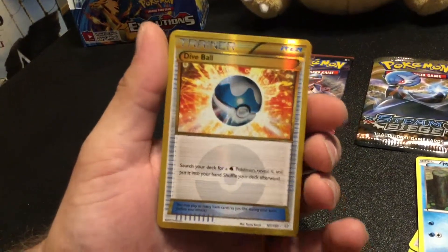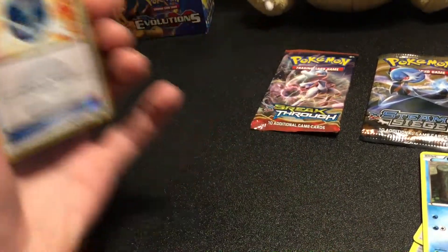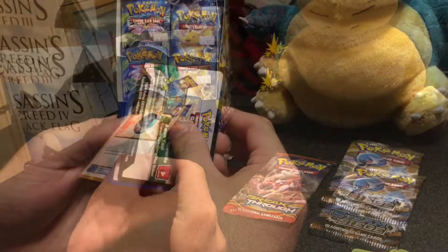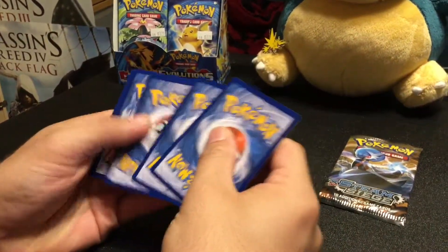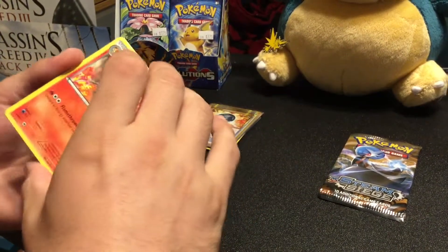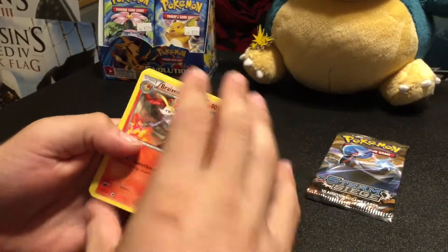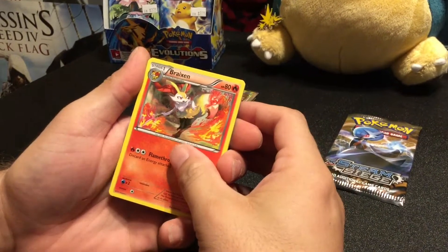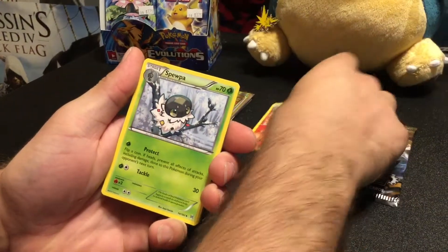Whoa, whoa! Do you guys see the shine coming out of that Pokéball? Holy crap! Secret Rare — Dive Ball! Wow, 161 on a 160. Primal Clash Dive Ball secret rare!